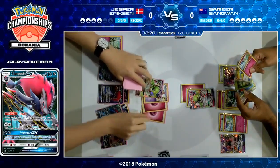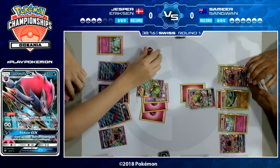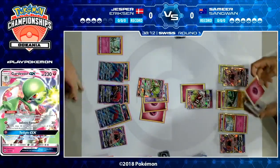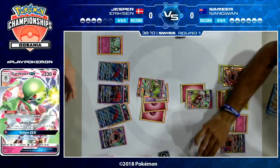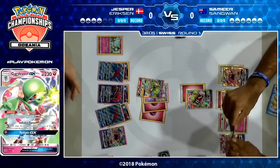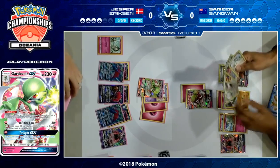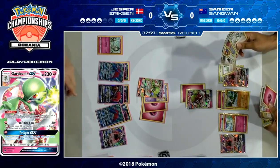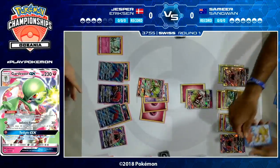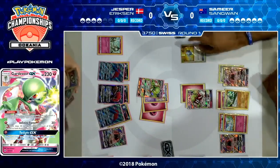A Max Potion coming down, healing up. He's basically saying: I'm not getting a KO this turn, and that's absolutely fine by me. I'm going to reset my damage, reset my energy. Now I'm hitting for 90 damage — I can get a KO next turn — but now that I've healed with Max Potion, I don't think you're getting a KO this turn. Jesper doesn't need to get a KO now. His priority is getting the next KO before Samir does. That Max Potion slows the game down a little bit but keeps it really on Jesper's pace.